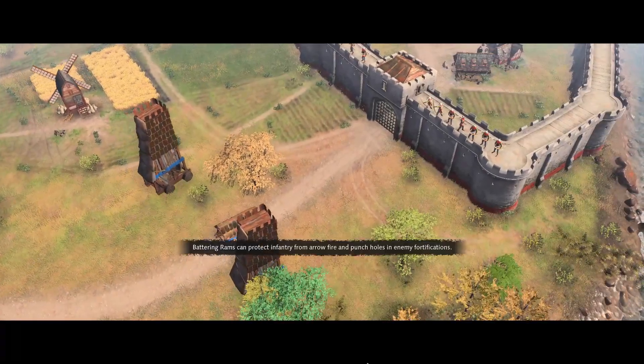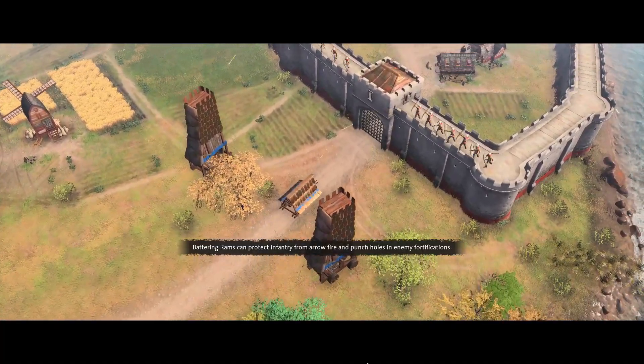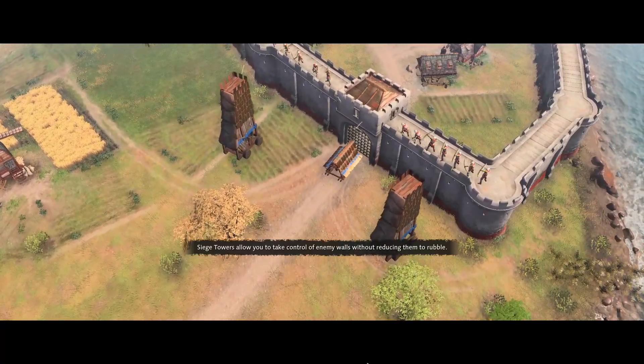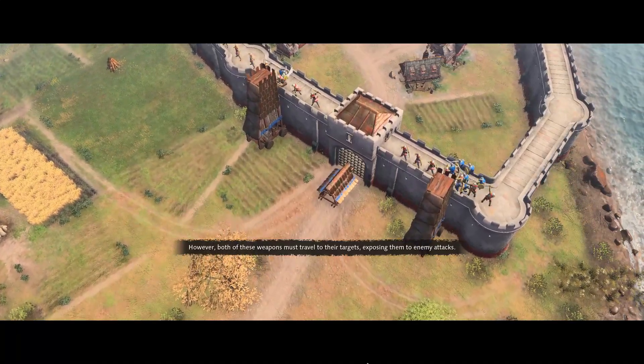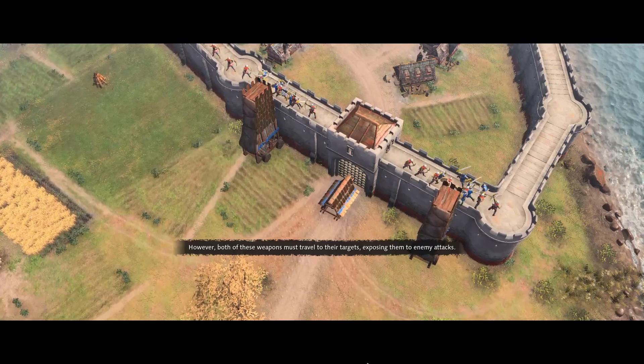Battering rams can protect infantry from arrow fire and punch holes in enemy fortifications. Siege towers allow you to take control of enemy walls without reducing them to rubble. However, both of these weapons must travel to their targets, exposing them to enemy attacks.